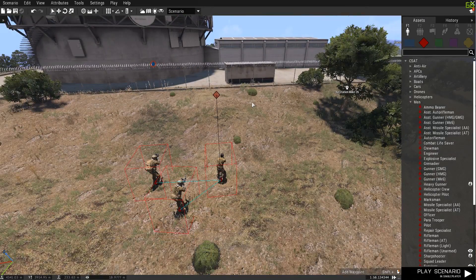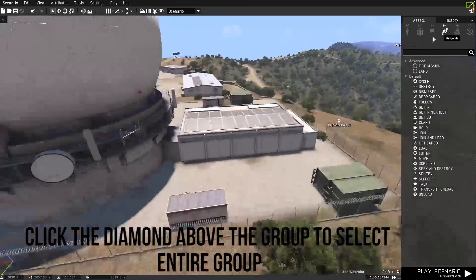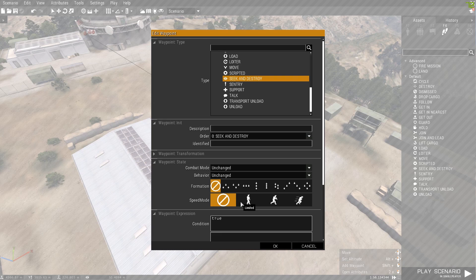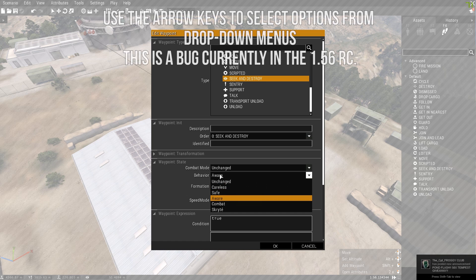When you want to give a group a waypoint, select the group, go to the waypoints tab. We'll get them to seek and destroy over where we start. Double click the waypoint and you get options. We'll set their speed to limited so they'll walk, and behavior can be set to aware.